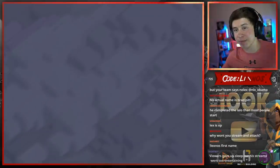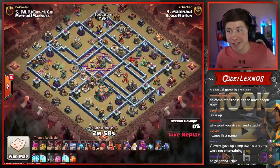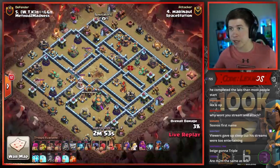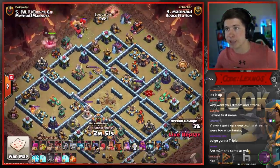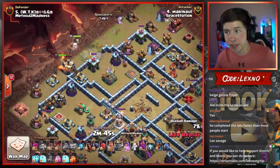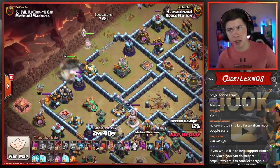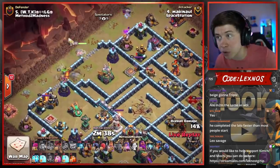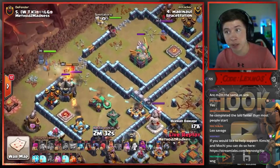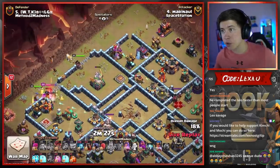Marnal's in with the next attack for Space Station — can they get a triple? Coming in with a Zap Lalo of his own. Quakes in the core, Lightning spells as well. Going to be able to get the Sweeper, the Multi, and the Builder Hut. Decent value — guts the entire core. Yeti on the top side to funnel. Archer Queen in at 10:30. King to funnel the outside with a Sneaky Goblin and a second Wall Breaker. Queen's going to go in for the Eagle and the Royal Champion. King's going to go south for the Scattershot and the enemy King. We send the Royal Champion. Pop the King ability.